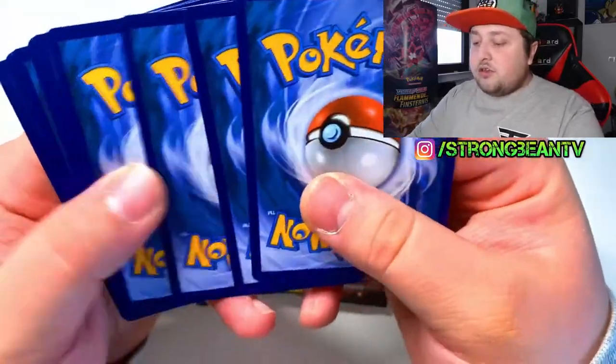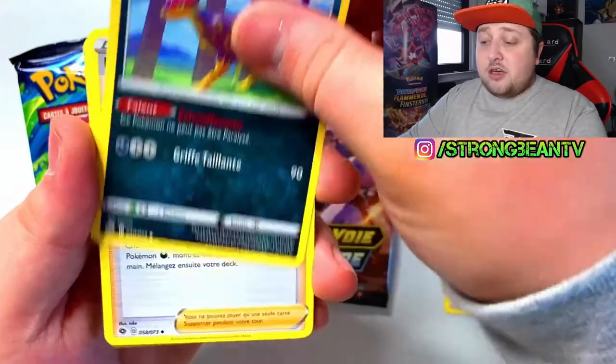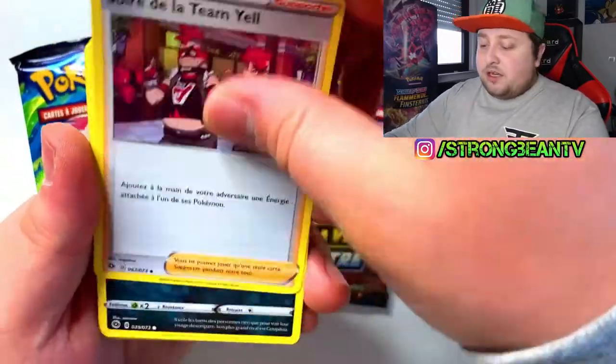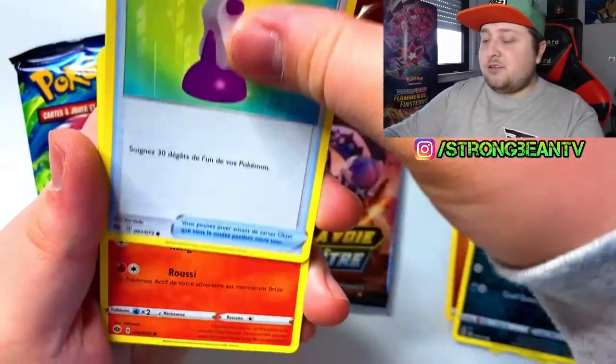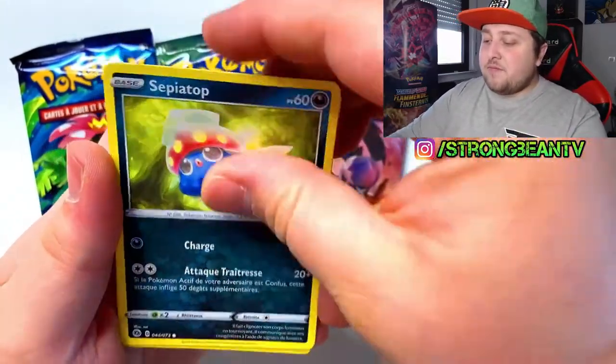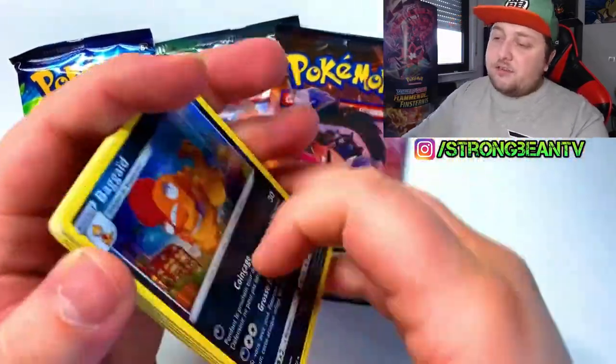Another code, another pack. Let's go, let's go, let's go! Can we pull something? Give me at least one good pull. Got Ekans, and backwards my guy. Got another holo there, nothing there.